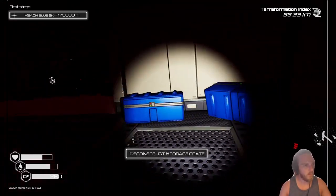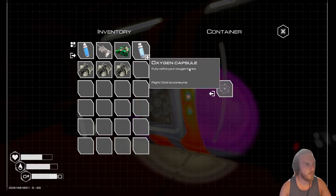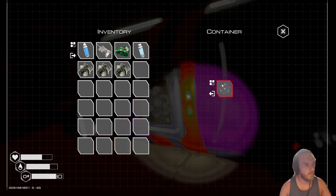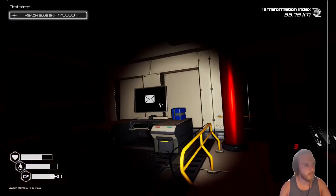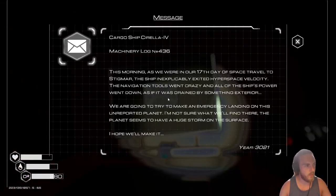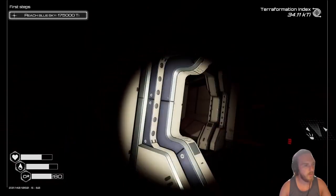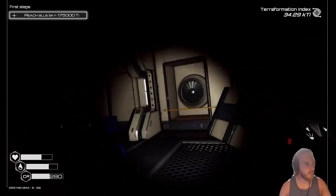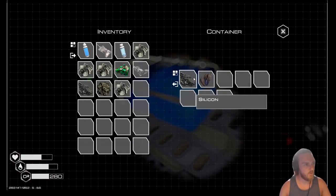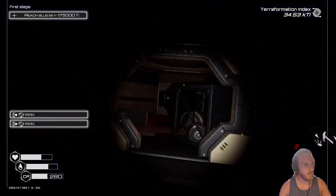I feel like I harvested that chest a second ago — I guess not. I did — yeah, well I guess we found an infinite source of iron. It doesn't seem to want to accept our uranium just yet. We'll see what the messages have to say. There's a big old message to read — we're going to try and make an emergency landing. Something drained the ship's power — spooky. Okay, we'll hold on to that uranium. I'm sure it can be refined later on into something more like a power core.